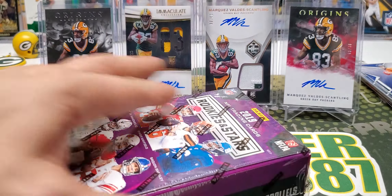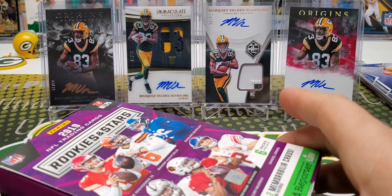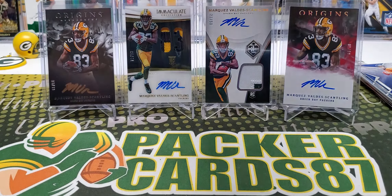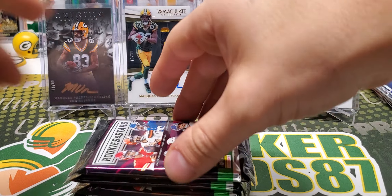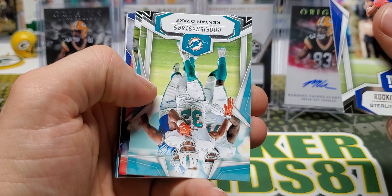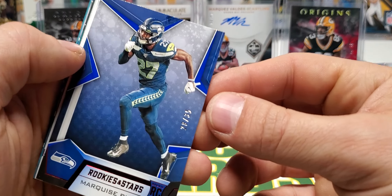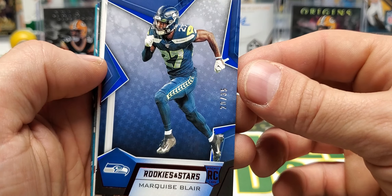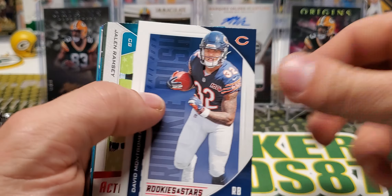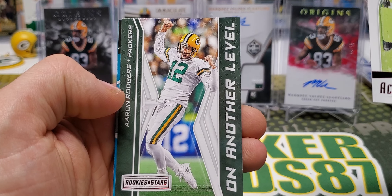Let's get into box number two, and then we'll crack these Cyber Monday packs. Shepard, Kenyon Drake, Damian Williams. Out of 35 — Marquise Blair, 28 of 35. Paddy Mahomes Precision Passer, David — second David card — Jalen Ramsey On Another Level, Rodgers. Minshew — he's going to be starting, Foles didn't look too good.